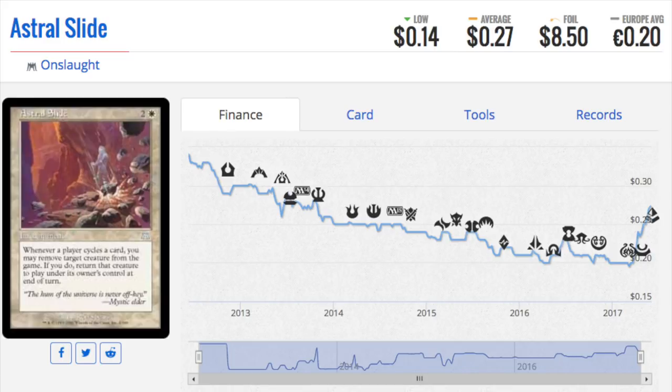People speculated on Astro Slide — it went from 20 cents to 27 cents, which as a percentage isn't bad, but you probably couldn't buy-list it for more than 5 cents. The foil copies are $8.50. Foils behave completely differently from non-foils outside of Standard. In Standard, foil price mimics the non-foil, but in Modern, Legacy, Vintage, or any older format, foils follow their own trajectory.